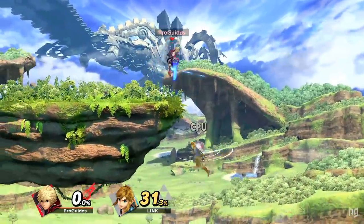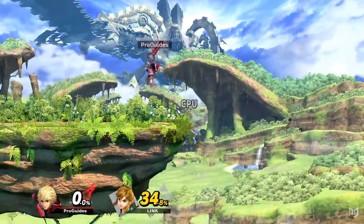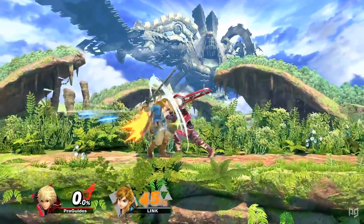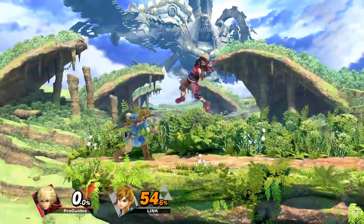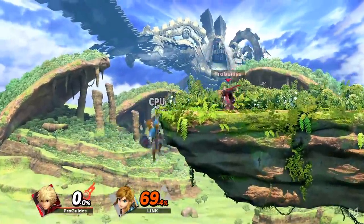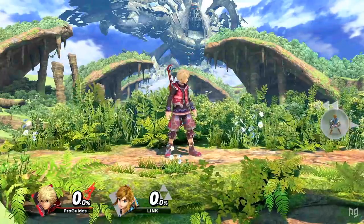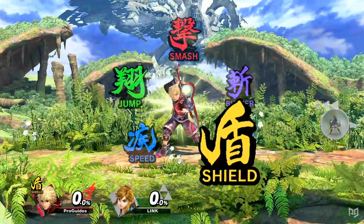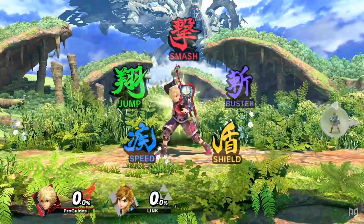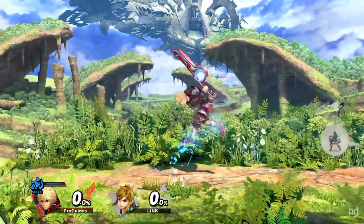He can even use this move through the stage if going offstage presents risk. Shulk's range also makes him an excellent ledge trapper. It's honestly effective enough to just spam falling fair from the right position, but with more skill and matchup knowledge, Shulk can use his range in a myriad of ways to cover multiple ledge options. It wouldn't make sense to go any further without getting into Shulk's trump card, the Monado Arts. Shulk has five Monado Arts to choose from, resulting in six technically different Shulks when you include his vanilla form.